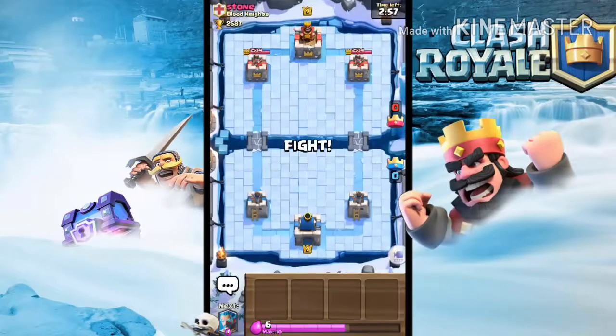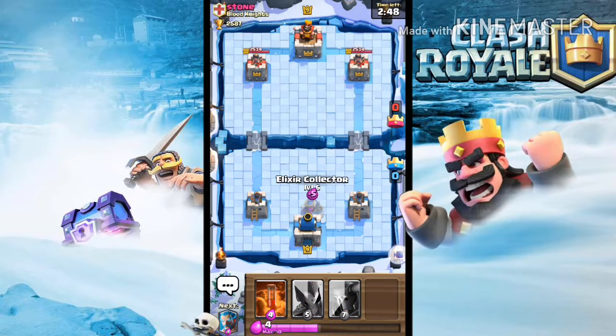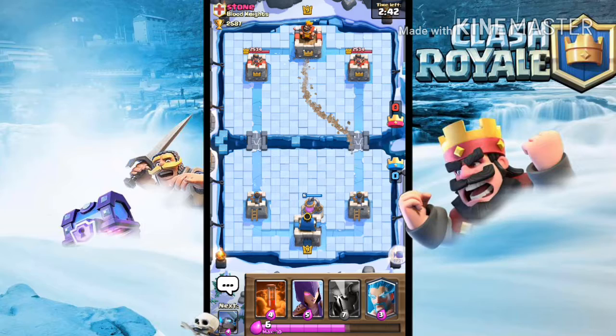Okay guys, we're challenging Stone from Blood Knights. I'm going to wait it out because I don't know what he has. Right now I'm going to drop my elixir collector because I don't want to waste any elixir. He's wasting a lot of elixir right there - he's using a miner. That's why I put the elixir pump there, because the miner gets targeted by both towers.